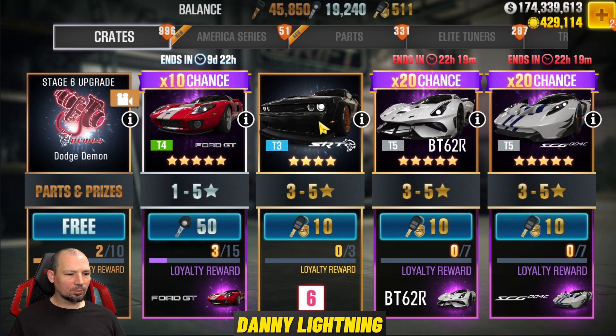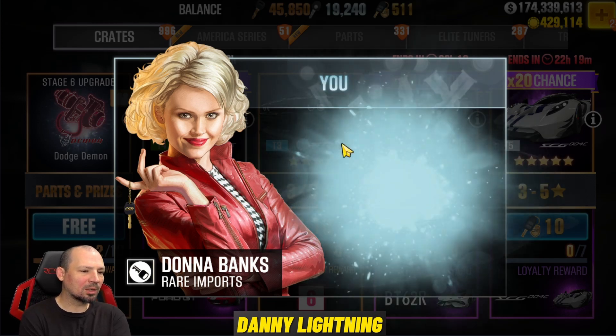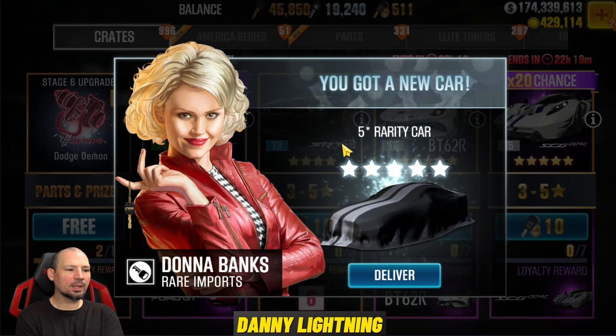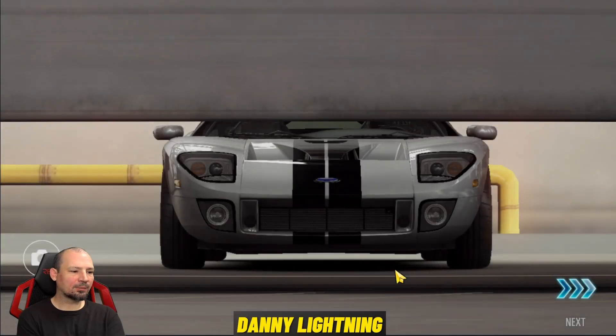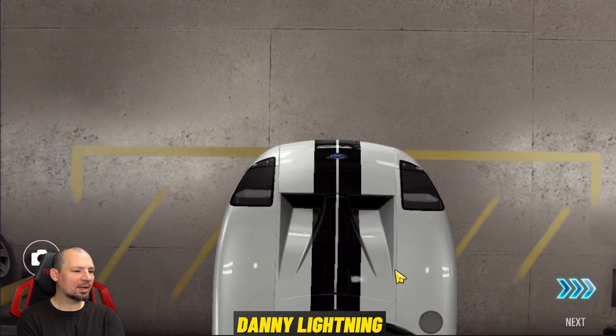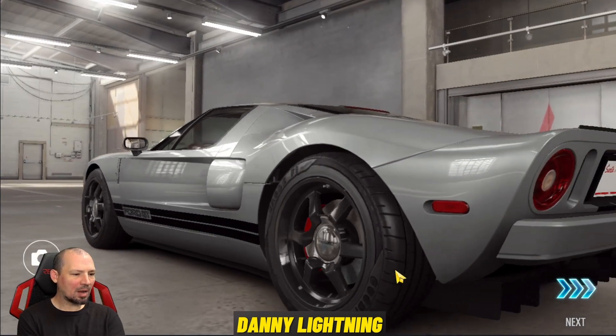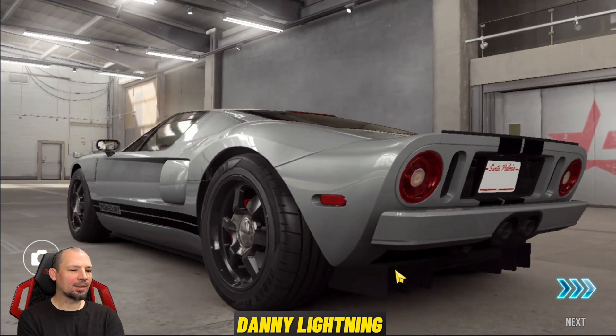Alright, so right about when that Dodge Charger SRT pops up is when you want to pull the crate. I'm telling you, this gives out the car the most. Out of all the different algorithm tricks I've pulled, all the different timings, pulling it right about when that Dodge Charger SRT pops up is what seems to be popping out this Ford GT the most.